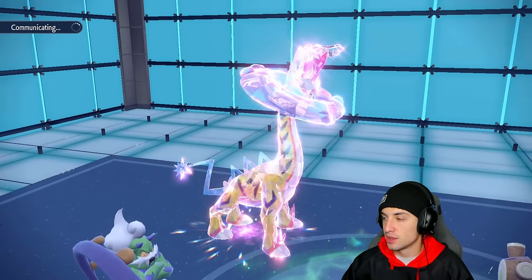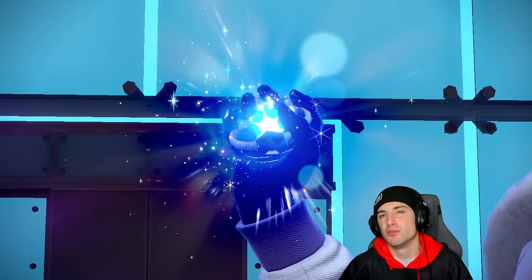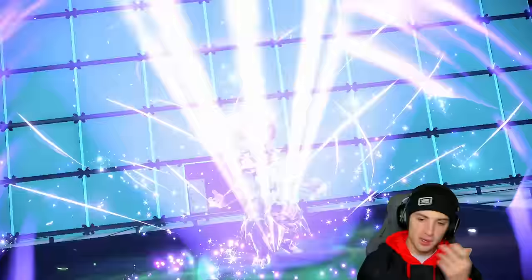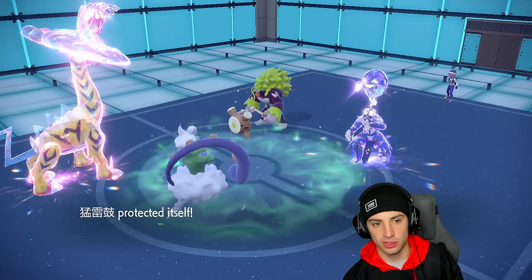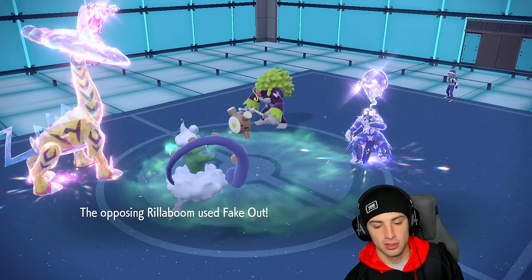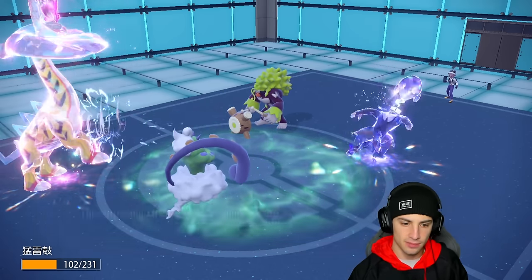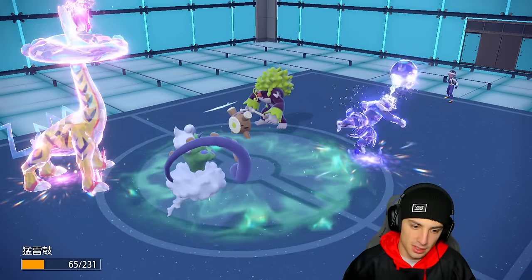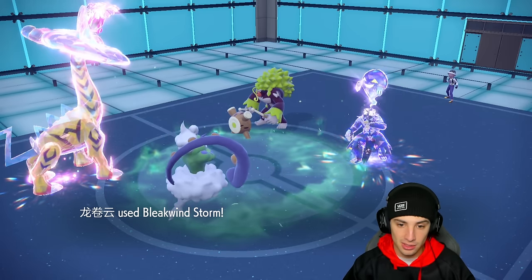Thank god they didn't bring Archaludon — that thing is such a huge threat. Urshifu Terastallizes to Ghost type. If they had Ghost tera this whole time, why not use it turn one? It would have made this match much closer. They go for Fake Out and probably Surging Strikes next — I should be able to soak it up at plus one Special Defense. Bleakwind Storm and their Tailwind ends this turn, making my Raging Bolt faster so they can't Aqua Jet me.